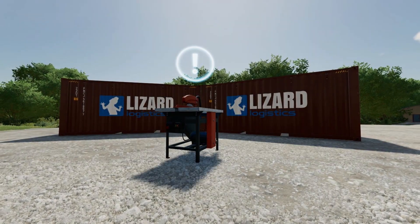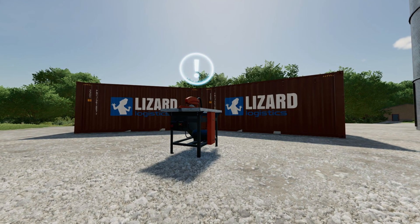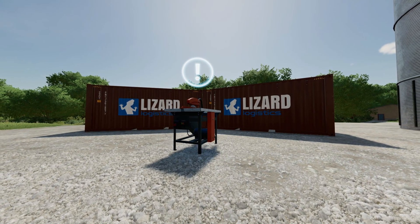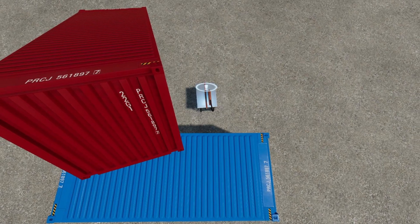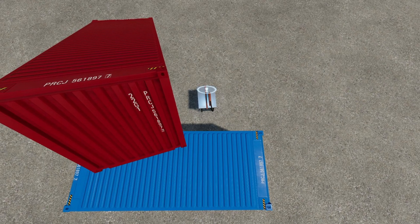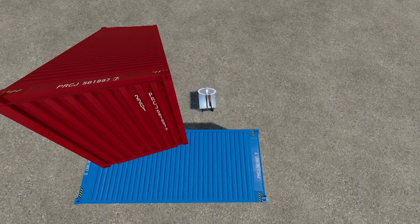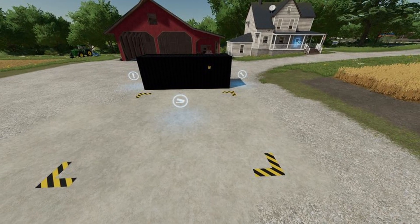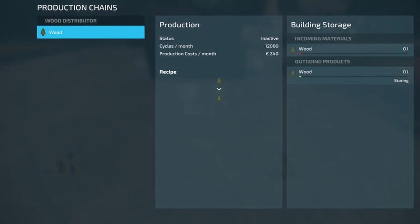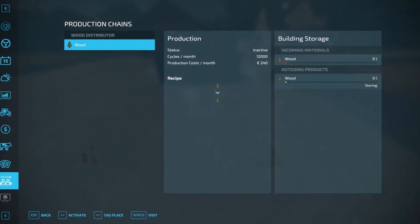Next piece of news we have for today is from Joss Modding — actually two pieces of news. He said: can you guess what is happening from this picture? Well, he's come out and said some of you guessed it. Soon, if Giants allows it, the mobile wood sell point will accept the platinum containers. Hopefully that comes out because that means we can use it on every single map. And then Joss said, while we are at it, why not create a simple warehouse slash distribution center for wood — one that accepts logs and also accepts the containers. So we could be looking forward to two things from Joss Modding.